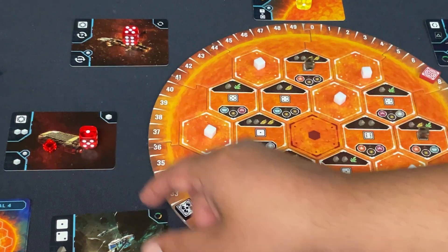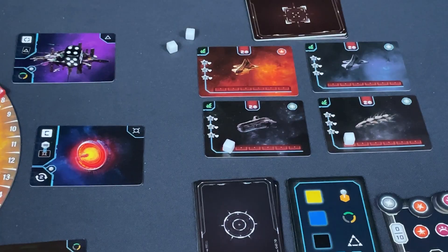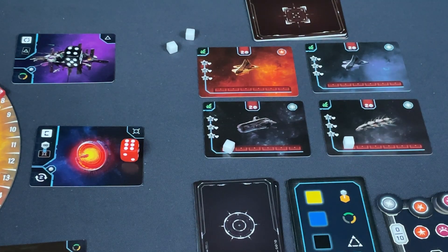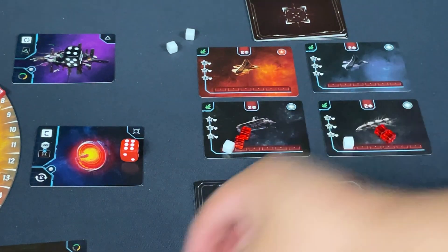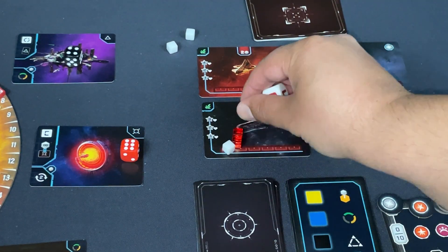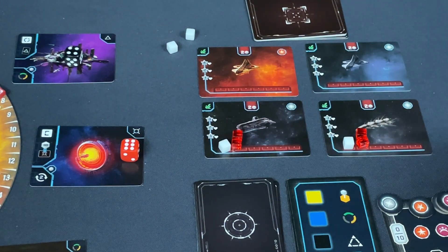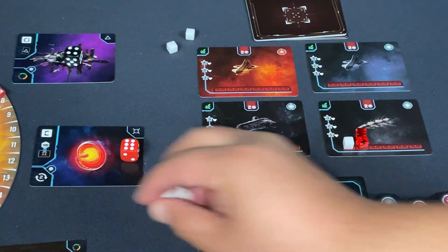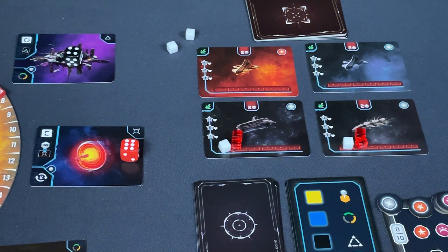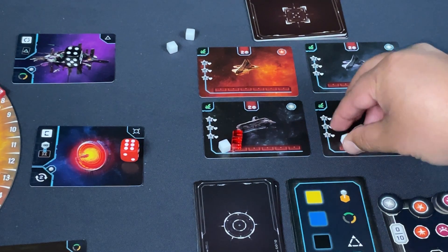I get two actions because of the auxiliary die. First I place any die to get three drones, then I attack two ships the bot didn't touch. I pay two crystals — one per ship — deploying four drones total. The bot needs to roll a two to stop me. First ship: not a two — perfect. Second ship: zero — perfect. I progress two on my wild track.